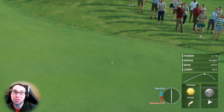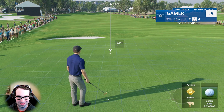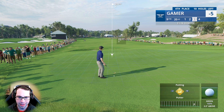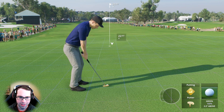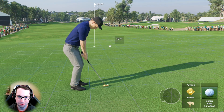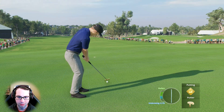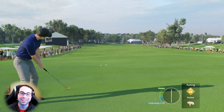Smart not to overswing there — was scared of the bunker. From that distance, really don't want to leave a knee-knocker four or five footer. This first putt has to be good — steady right to left, ball above the feet. There's a lot of break here. Underswing — that was the line, just wasn't aligned correctly from the start.